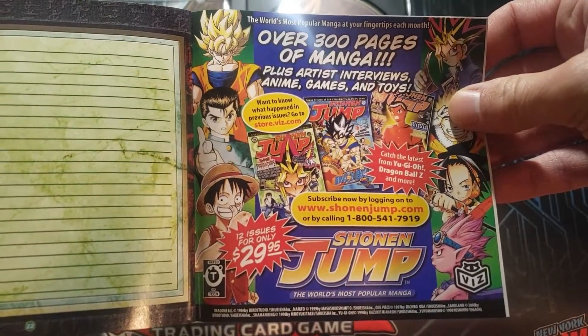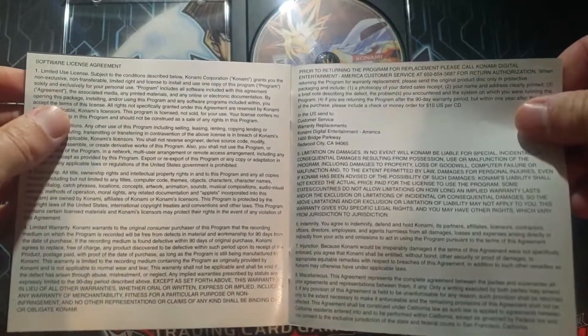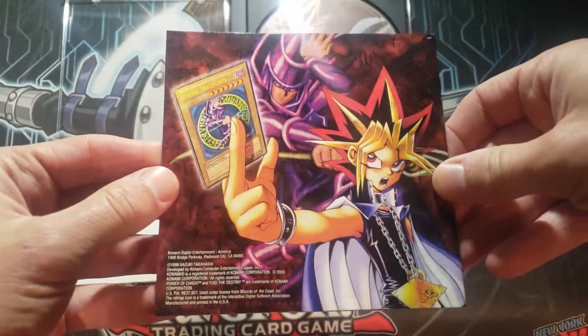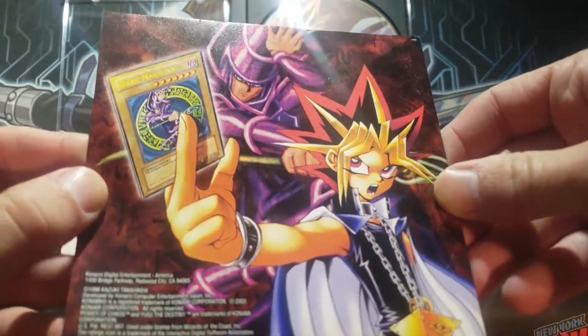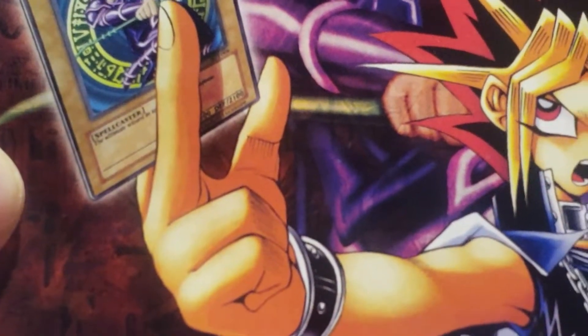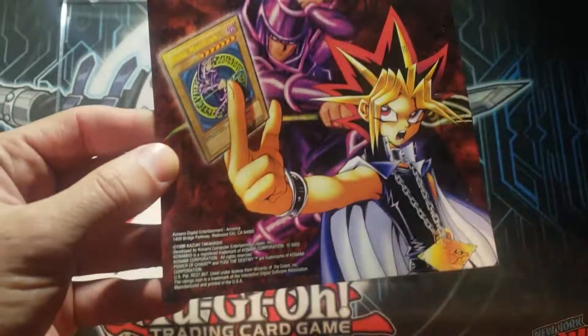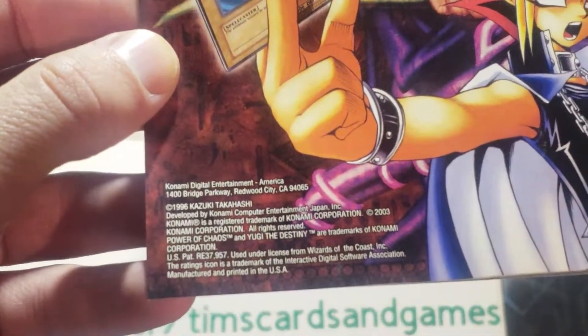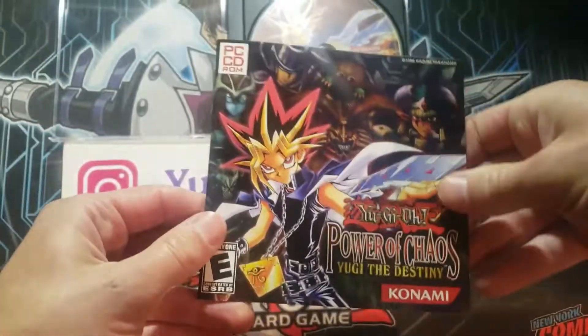Here's the Shonen Jump — 12 issues for $29.99. And this honestly is super cool here. I wonder if you could see — I wonder if it's like an SDY. Yeah, it is an SDY, it looks like. That's pretty cool. And then let's see if there's a copyright date down here. 96 — and it was produced in 2003.